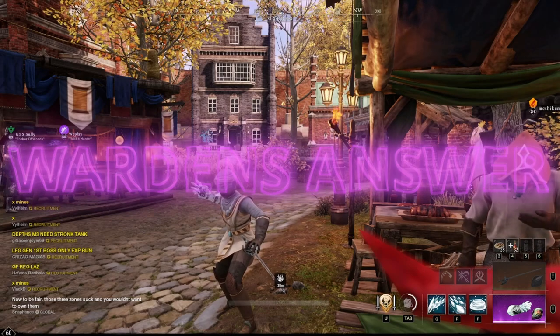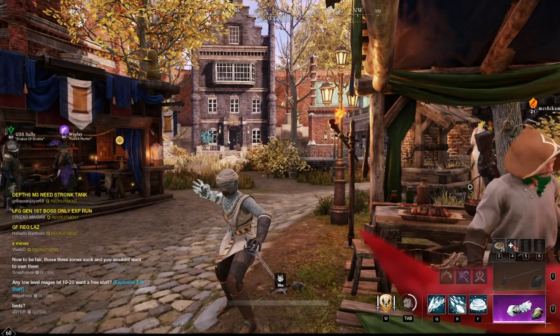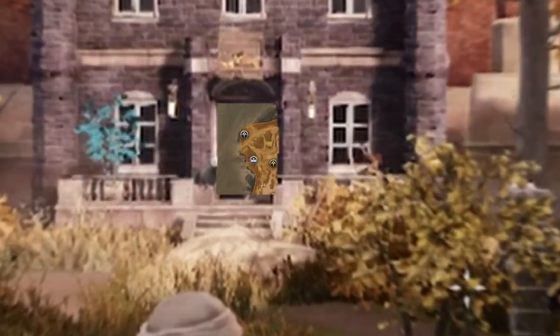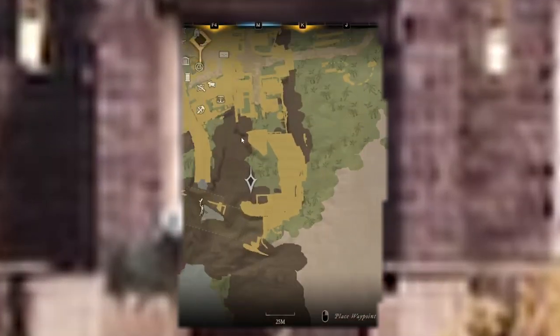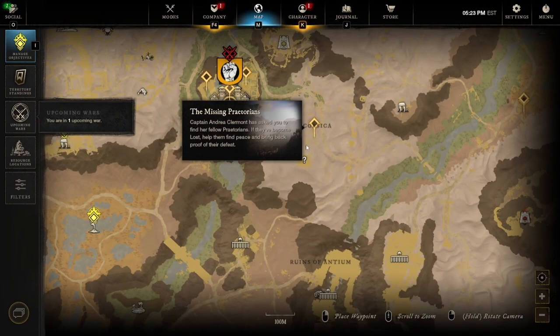In this video I'm going to show you how to get the Warden's Answer, a really good bow for all you dex users. First, you're going to come here to Brimstone Sands — spawn at the settlement, take this road and run over here.